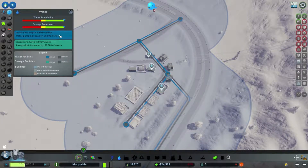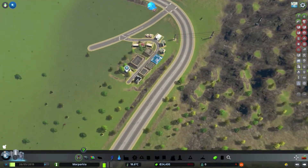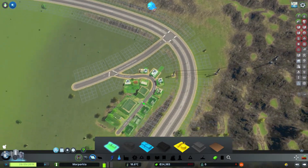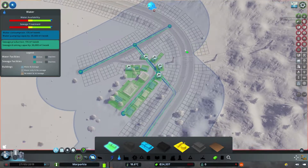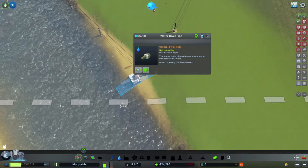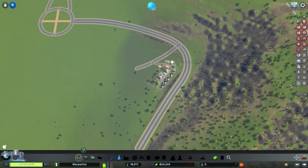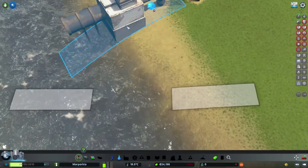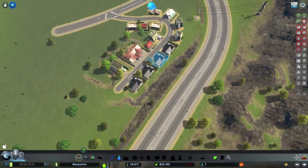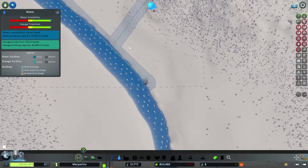Water availability - fine. Well we've thrown all this little lot in and we hemorrhage money. We're going to be profitable soon. They're complaining about sewage not operating. Game, why are you doing this? I'm going to pause it again but there should be stuff coming out of there - that's connected.